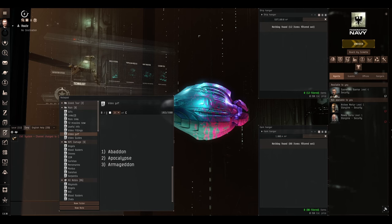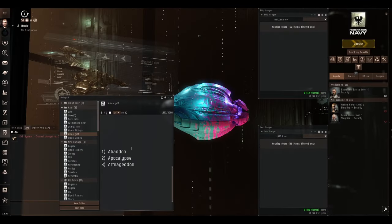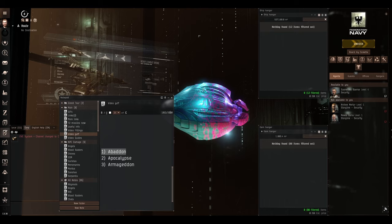Which one though? That is the question. Let's consult the random number generator — minimum one and maximum three. Give us a number. Number one. And number one means today we're going to be building an Abaddon.